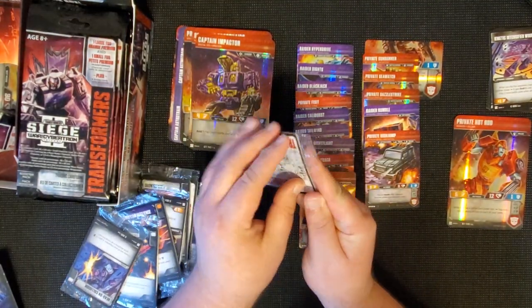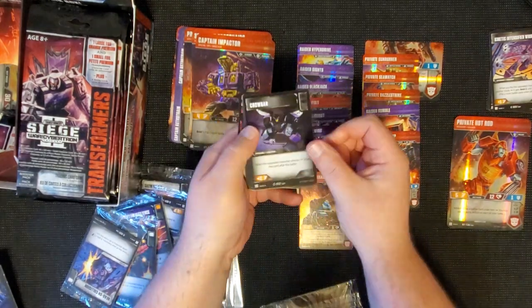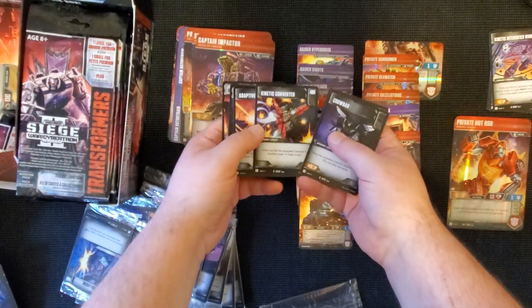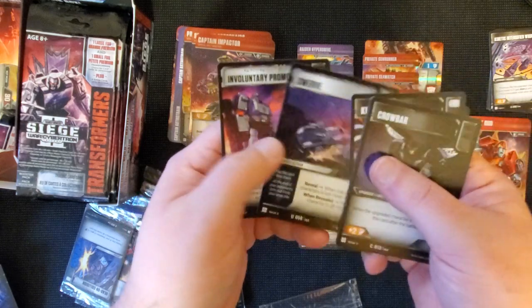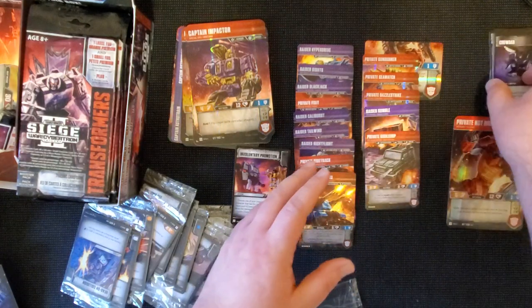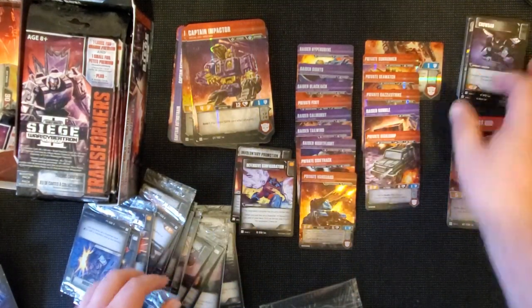So let's take a look at what's inside the packs. We've got a Crowbar, a Fight for Position, Kinetic Converter, Adaptive Plating, Swerve, and Involuntary Promotion. I'm going to put my Rares right over here and put everything else in the pile - because let's be real, it's the Rares that matter in the sets.